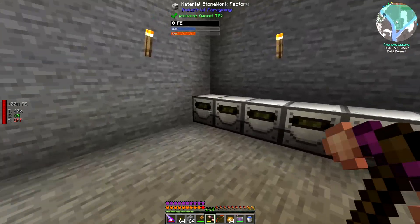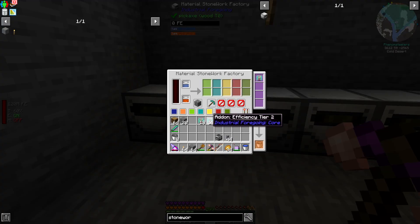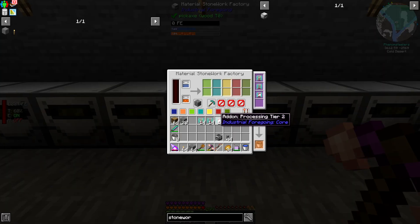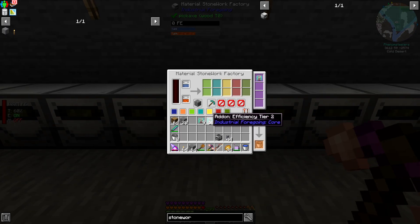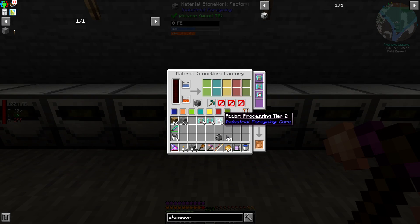I finally have all of these set up. One more thing I'd like to do is add some upgrades from the Industrial Foregoing mod — efficiency, processing, and speed tier twos — which will make these go a lot faster. I can add them one at a time or use the mouse wheel to scroll through. Adding one of each, I don't think adding more of any of them will actually benefit. These upgrades will make the machines faster at producing the gravel that the enriching chambers will need. Let's do the last seven and then get the power hooked up.